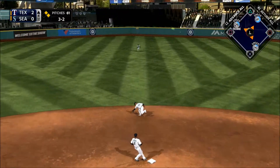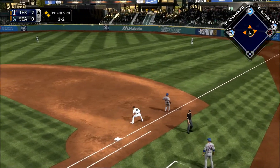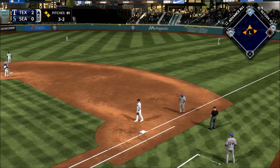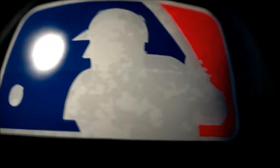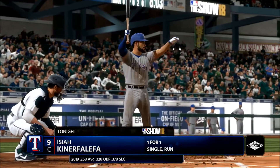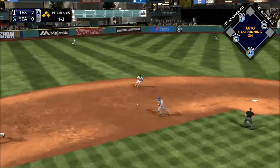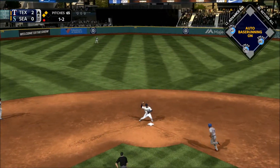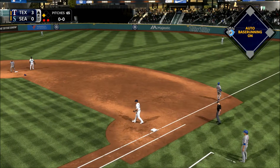Bouncer up the middle — backhanded. They will not get him at first as he's able to leg out the throw. Great hustle right there out of the box. Needs a punch out here — can he get it? A ball grounded to short, this could be two — there's one, on to first, and it's a double play, although the run does come in to score from third.